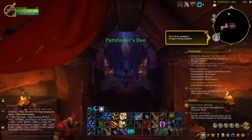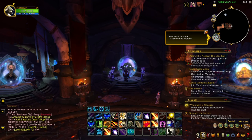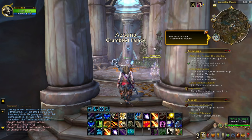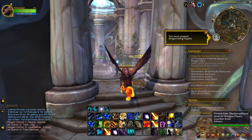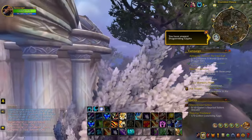We're headed to Legion, so head to your faction's portal room and hop in the portal to Azsuna. When you arrive, head over to the Flight Master and fly to Starsong Refuge in Val'sharah.